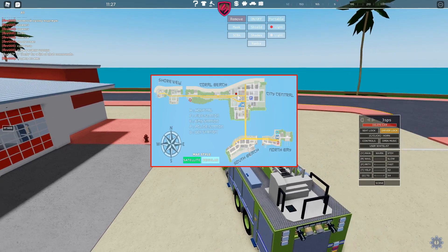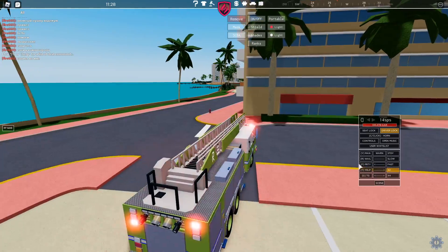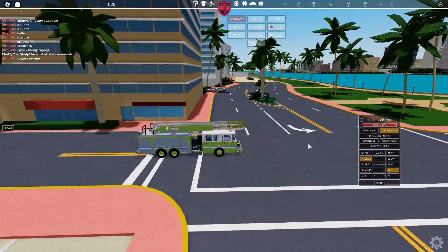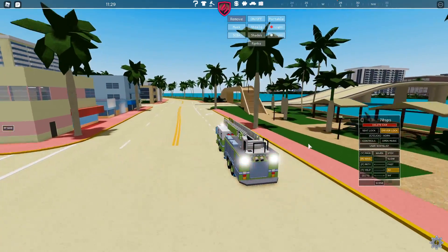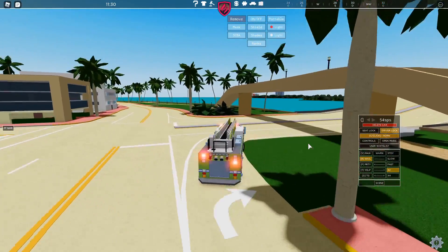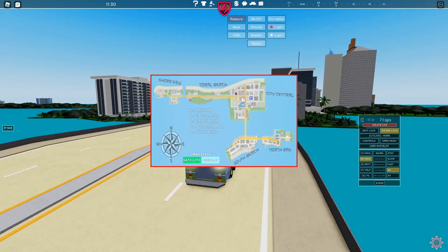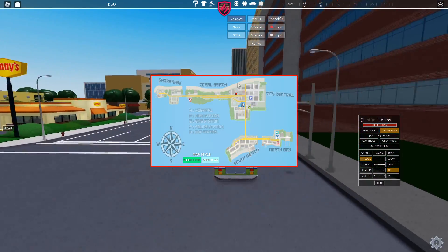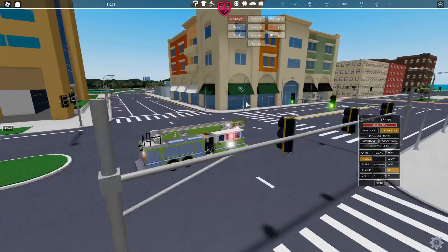It looks like there's a fire going on — we can go ahead and respond to that. Let's put our lights on and press the wail. Okay, so we're coming through. It should be up there. Just cross the bridge, drive a little straight here, and then take a left. I think we're going to take a left here.